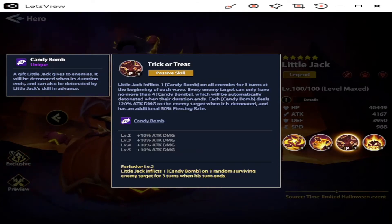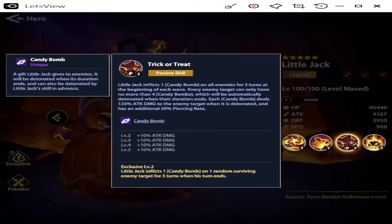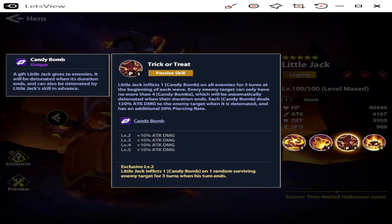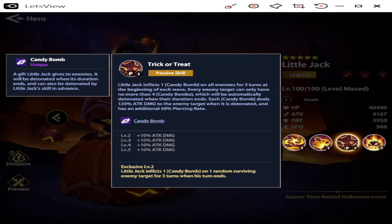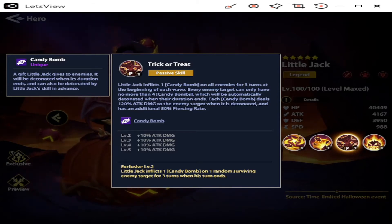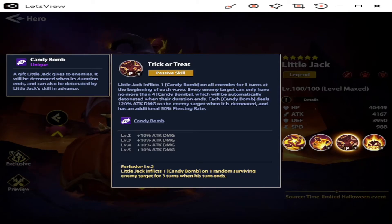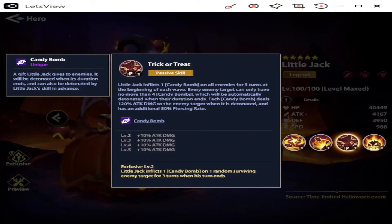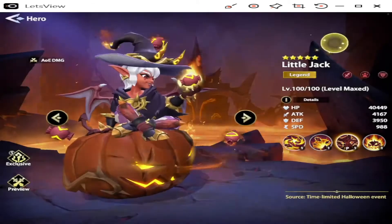Here's where it gets really interesting — Trick or Treat, Passive Skill: Little Jack inflicts one Candy Bomb on all enemies for three turns at the beginning of each wave. Every enemy target can have no more than four Candy Bombs, which are automatically detonated when their duration ends. Each Candy Bomb deals 120% attack damage when detonated with an additional 50% piercing rate. At levels 2 through 5, a 10% increase makes the Candy Bombs deal 160% damage. So when you attack that single enemy with Sugar Coat Bomb at 540%, the guaranteed Candy Bomb adds another 160% — that's quite a bit of damage.